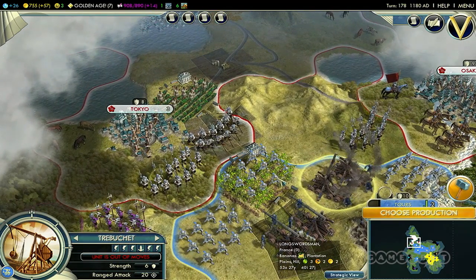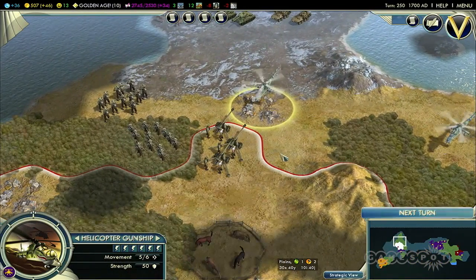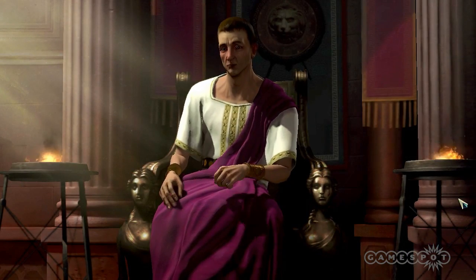If you're more of a diplomatic player, there are some cool interactions with the flavors of the civilizations and the social policy system. So if you start out as the Greeks, they have a bonus called the Hellenic League, which improves their relationship with the city-states. And you combine that with the Patronage social policy tree, and that can really power your ability to interact with these city-states that are sprinkled throughout the world.